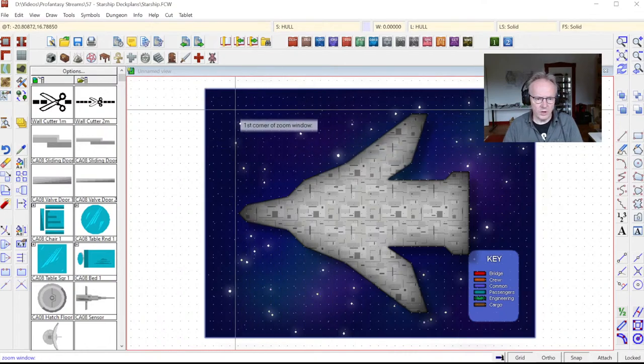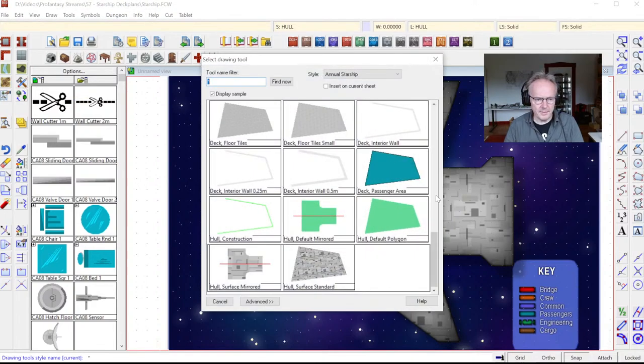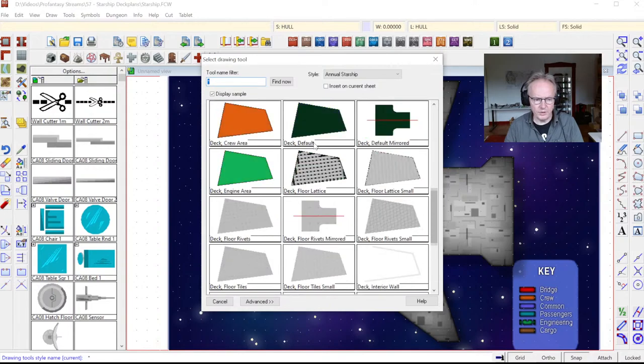So we've got our hull outline. Now as we want to draw an interior deck, we need the actual floors — called decks in our sci-fi maps. I'm going to right-click the drawing tool button again. We have a number of different hatch styles for floors. The rivets style already has a mirrored version because I created that earlier when trying out the style. I want to show you how to do that for the other ones. Let's say I want the floor tiles to use as a mirrored drawing tool.